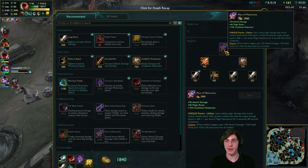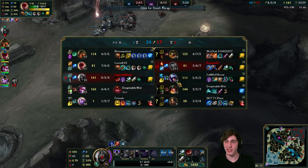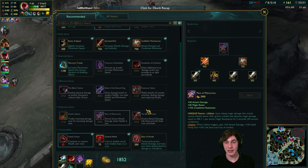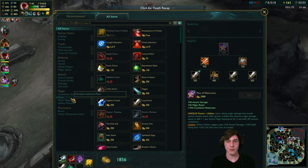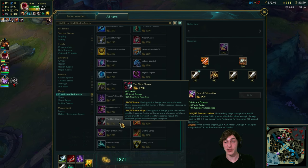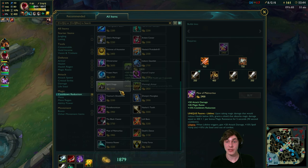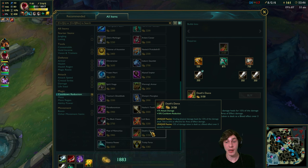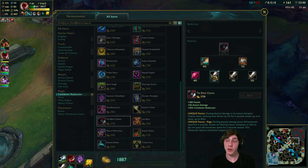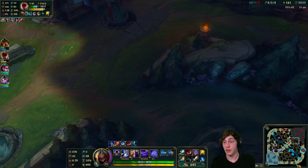Normally I get Maw for that last 10% CDR, but Death's Dance might be better since they don't have much magic damage - only Nidalee. Or I could just have Cooldown Boots instead of Swiftness - that probably would have been the way to go actually. Maybe something else for that last 10%. Maybe Death's Dance later, or just have 30% CDR and suck it up.